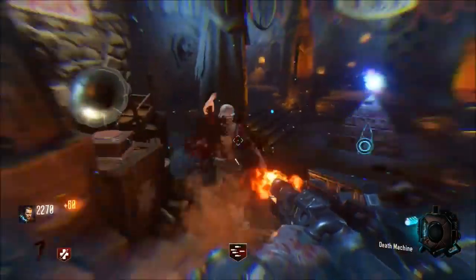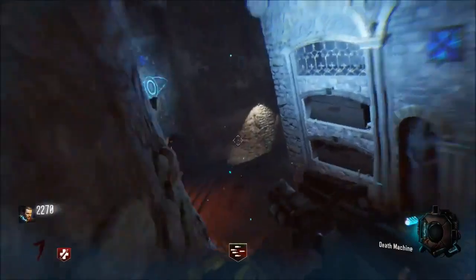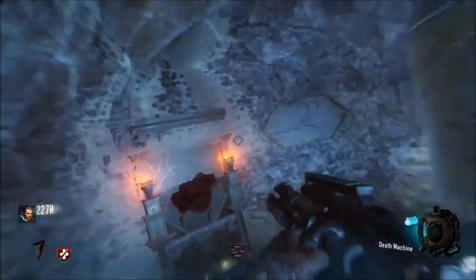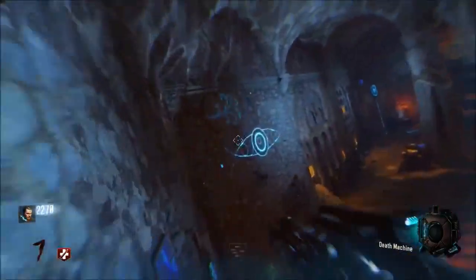Now what you're going to want to do is come down to the zero gravity chamber — the pyramid place — and run the wall and activate all these weird signals, like so.